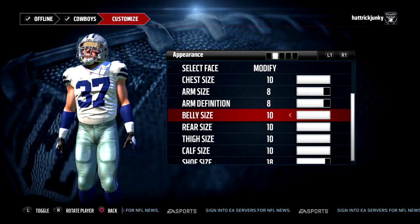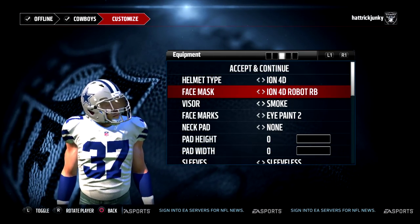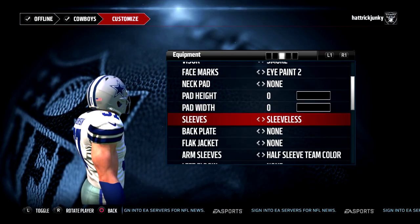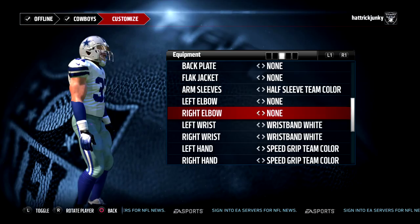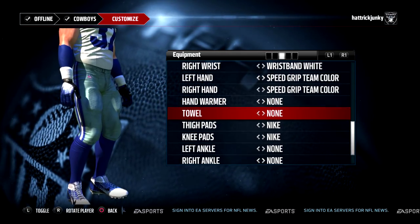I just created myself — I'm not going to do anything too fancy. I look pretty cool. I'm a shorter guy, which is what you have to do for running backs — make them a little bit smaller, because in real life that's what they're like, they're not that tall. You can see here just going through the accessories that I added to my player.